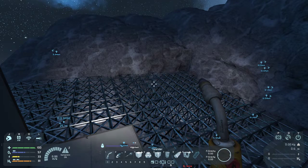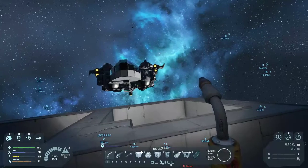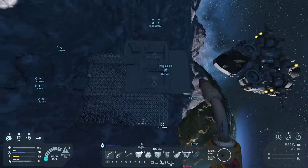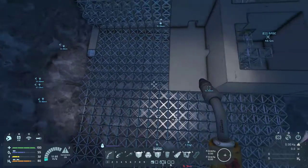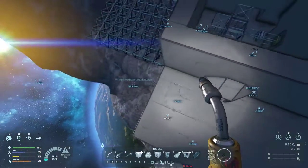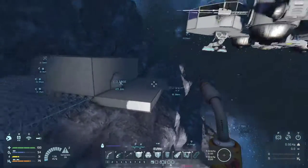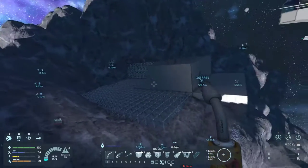So this will be arc furnaces, refineries, and probably cargo storage. Around the corner will be assemblers. We've already mapped out where we're going to put our oxygen generation, reactor, and server room. It also gives us a very large footprint area up on top here, which should be well and truly big enough for Gecko. Gecko should be able to come in here and land about there, still fully encased.